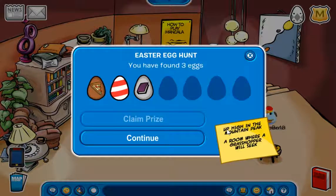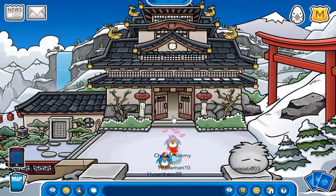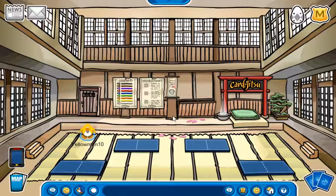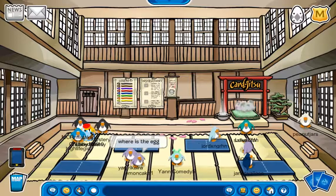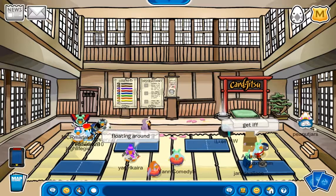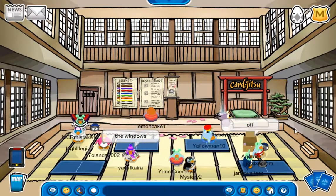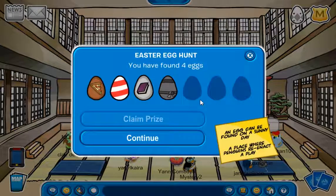Next clue: 'Up high in the mountain peak, a room where a grasshopper will seek.' That is located in the dojo — go inside. I don't know why it's so laggy. Now this one is actually a little bit hard, because it will keep fading away or disappearing. It'll fade away and then disappear for a few seconds, then come back, and you have less than half a second to click it. But I got it.